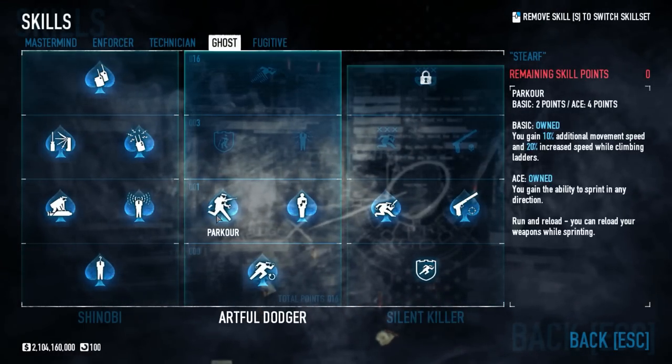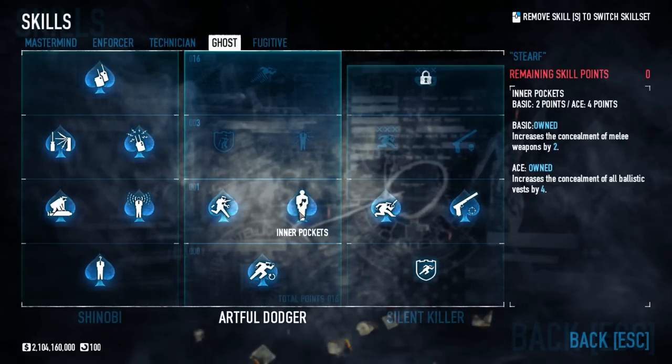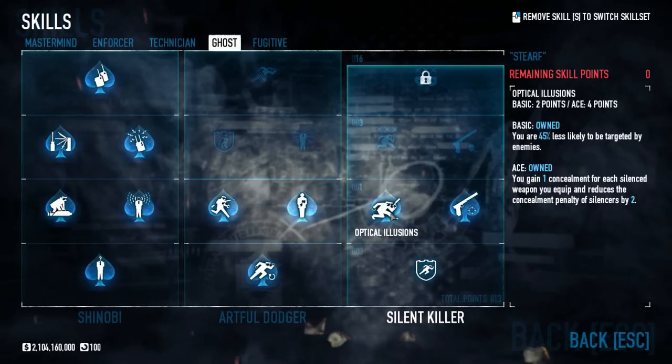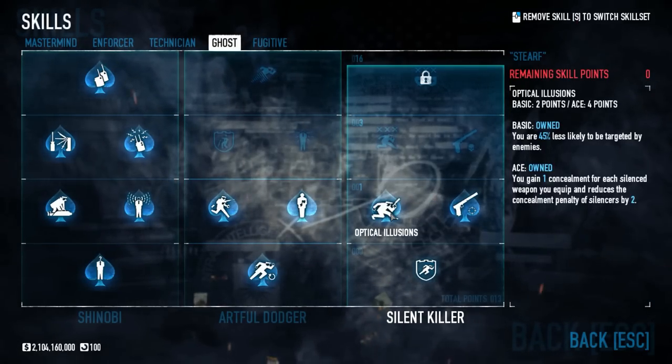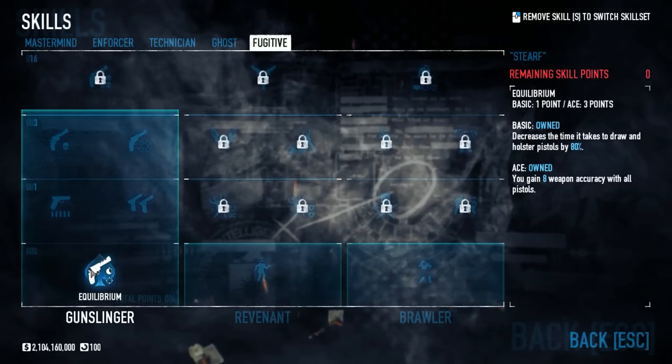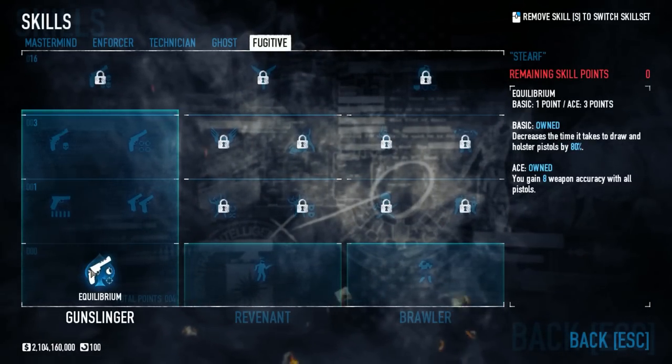The mobility skills Duck and Cover and Parkour are always nice in any build. Inner Pockets and Optical Illusions are good concealment skills for any build that requires it, so stealth builds and dodge and crit builds. And The Professional and Equilibrium help with your silenced weapons, this one in particular if you have pistols.